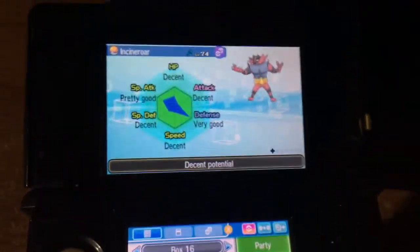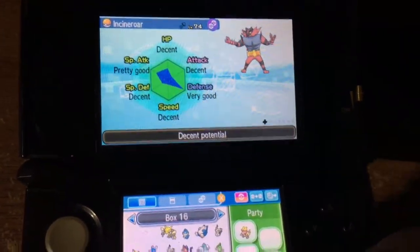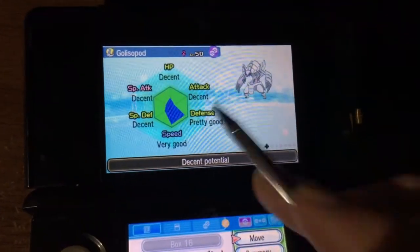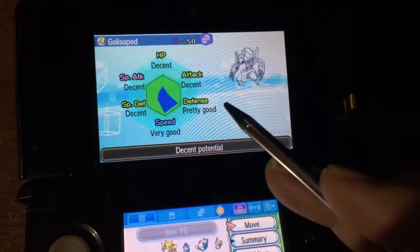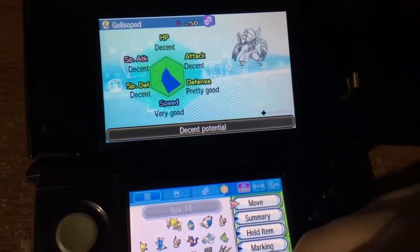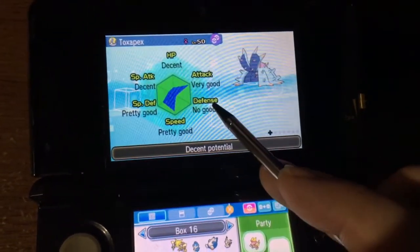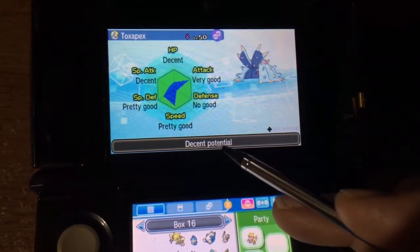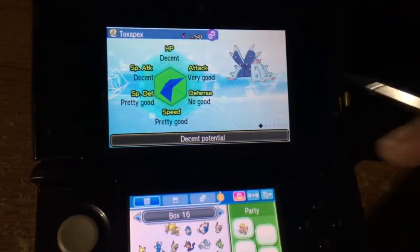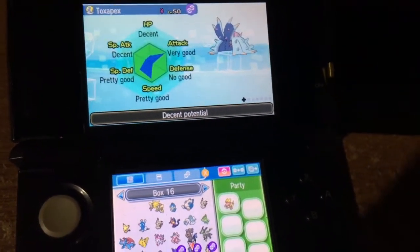Now I got to figure out how to breed this as a six IV, because this is my starter that I want to eventually make six IV. I caught it thinking, yeah, I'm going to go catch this big badass Pokemon. But I think its IVs suck. I heard this Pokemon is supposed to be good. I went there, fished like three times, the Coral Pokemon appeared, it called for help three times, one of these appeared. I put it to sleep, threw a ball at it, caught it.